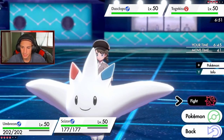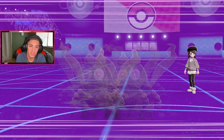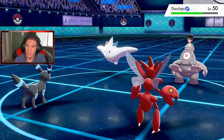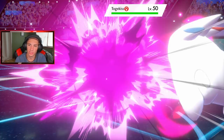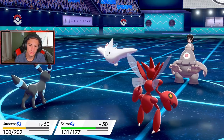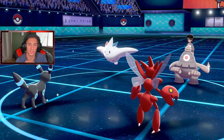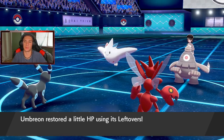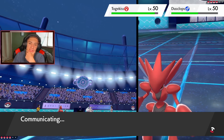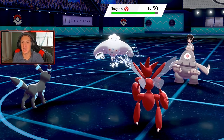Foul Play coming out and then a Bullet Punch — just getting after it. He might Ally Switch — you buttery biscuit! Bullet Punch still coming out, doing some work. Dusknoir looking okay from Foul Play — poo poo damage though. He crits my Umbreon and crits my Scizor — leave me alone! Now what's the play? I'm going — there's no way he's Ally Switching again. Dusknoir — we're gonna end the game if he does it. He does not do it. Token gets out of my face — I'm sick of you hitting crits.